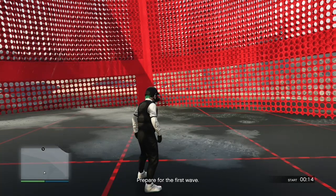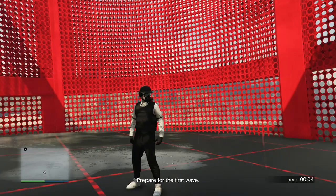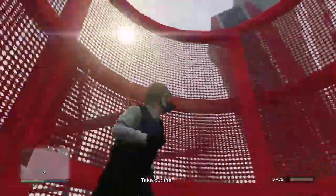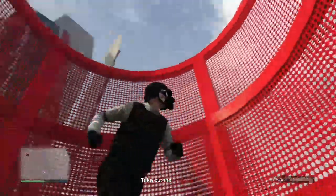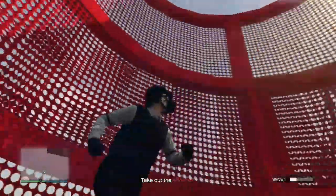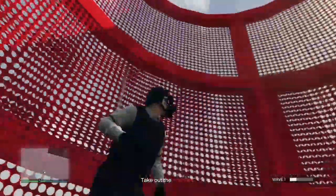Now you need a rubber band, or a set of wires like a charger or wide headphones — anything like that. Take your left analog stick and your right analog stick and wrap the wire around both of them, tying it tightly so they both face inward toward each other. This makes you run around in a circle, exactly like this. This puts you in an AFK state and you will not get kicked for inactivity since you're still moving in the game.